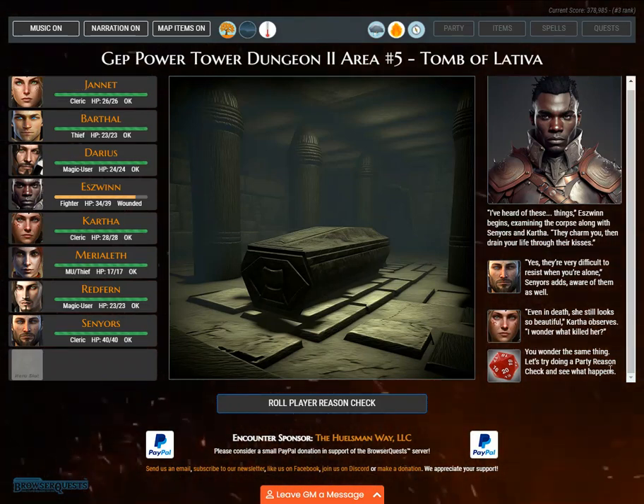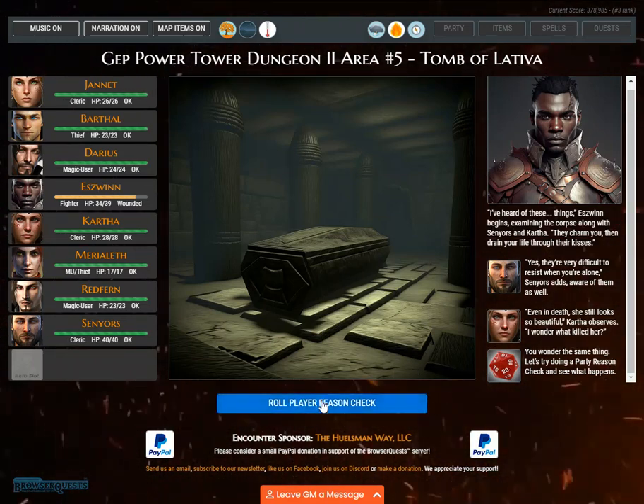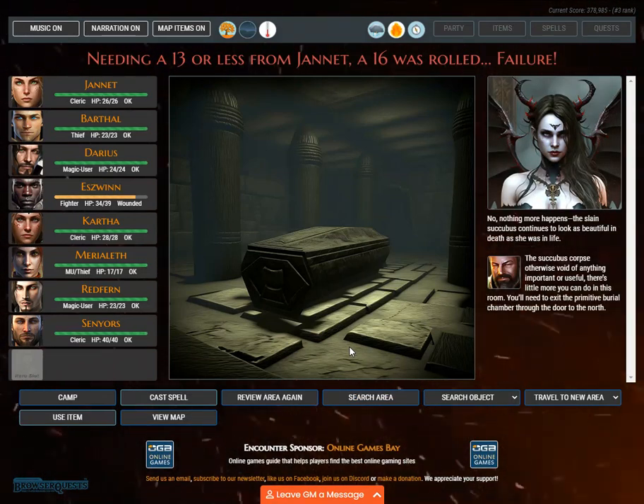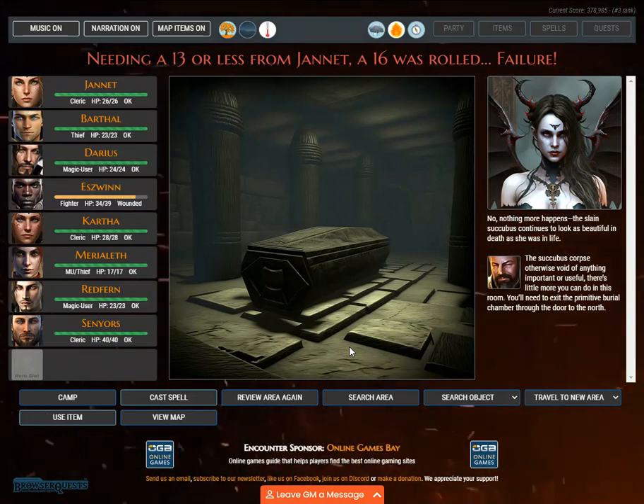'Even in death she still looks so beautiful,' Kartha observes. 'I wonder what killed her?' Let's try doing a party reason check. Needing a 13 or less from Janet, a 16 was rolled — failure. Nothing more happens; the slain succubus continues to look as beautiful in death as she was in life. The succubus corpse otherwise void of anything important, there is little more to do in this room. You'll need to exit the primitive burial chamber through the door to the north.